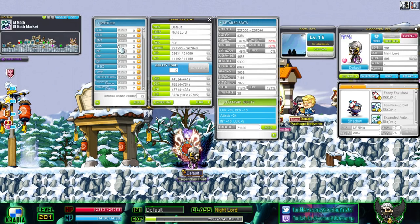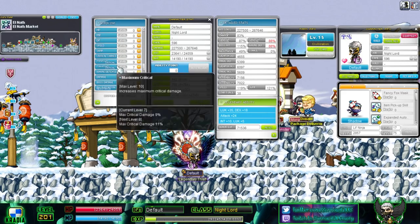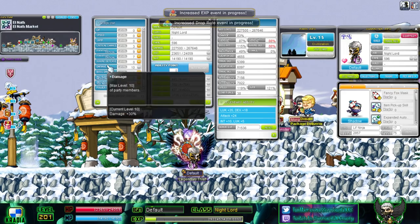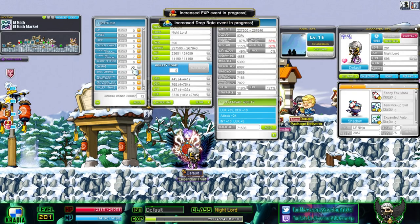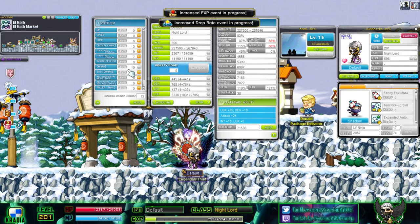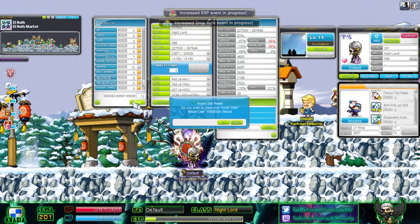Once you level up, if that level gives you enough points to put into something more valuable, you can reset your points for 10 mil and reassign them. Putting 10 points into something is a huge investment — the final level costs 35 points. You could also just leave things at level 9, because that final level doesn't necessarily give you as much value as those 35 points could in a completely new stat. So I'm going to reconfigure mine.